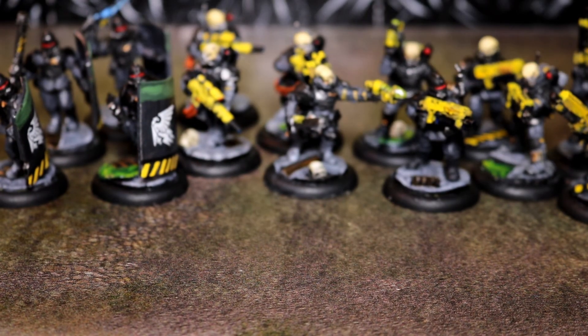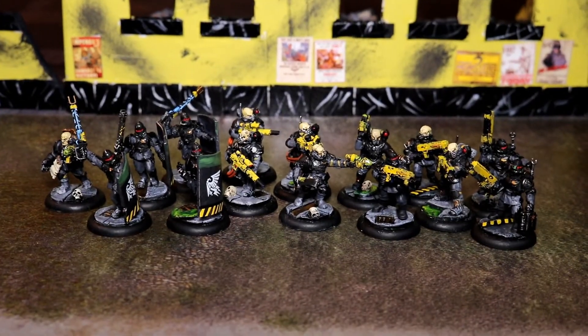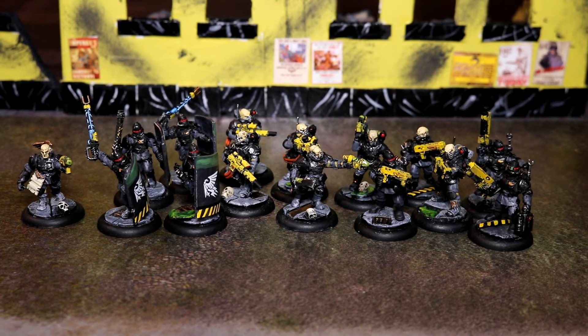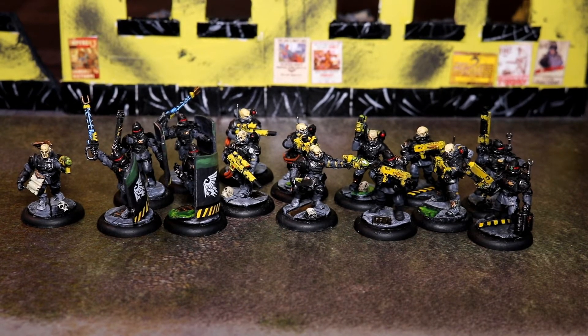That is the basic infantry. There's another officer here, again with a web gun. I'm really liking the idea of the web gun - it's going to be useful against light troops like large numbers of Tyranids. It's got a three-inch blast, so anything within three inches with a low save roll will technically be webbed. It is designed for riot control after all - it's not really a combat situation.